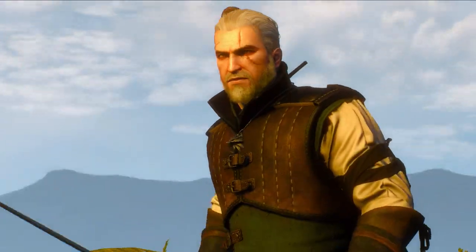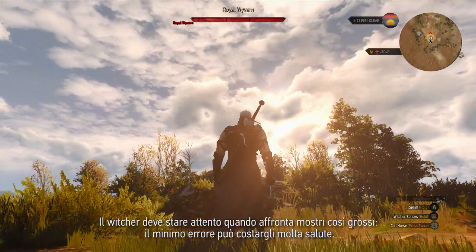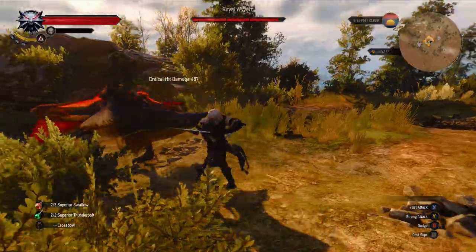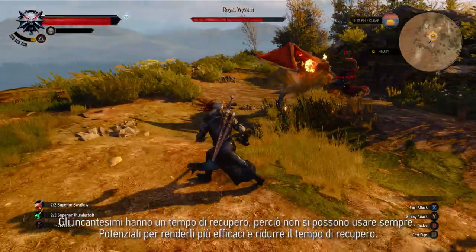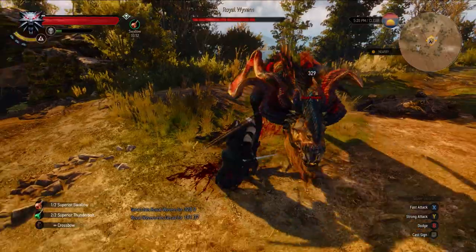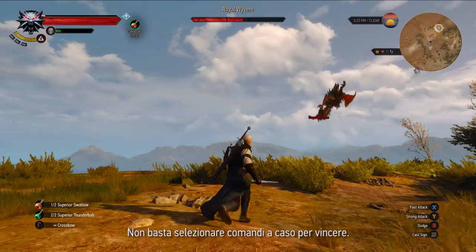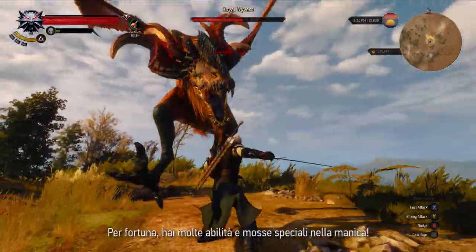There's got to be a big bounty for this. A Witcher has to be careful when fighting a big monster — simple mistakes can cost you a lot of health. Keep your distance and look out for special attacks. Magic spells have a cooldown that prevents you from using them all the time; level them up for more power and shorter cooldowns. Sometimes monsters have special attacks like the acidic spit of the Royal Wyvern. Mashing buttons will rarely breed victory. Fortunately, you have many skills and expert moves up your sleeve.